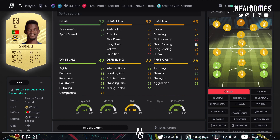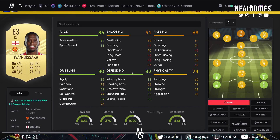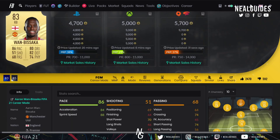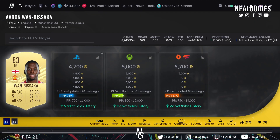Stuff like short passing is nice to have. Heading accuracy is nice to have. Jumping is going to be around 70 and above anyway. Composure and reactions are nice to have, but realistically not everyone can afford the best cards. If you're on a budget, use Semedo and Wan-Bissaka in center-back — I promise you'll notice no difference after a month, and you'll thank me. Comment below why you think they're so good to help influence other people. That's my opinion on fullbacks in center-back — thanks for watching, take it easy, peace out.